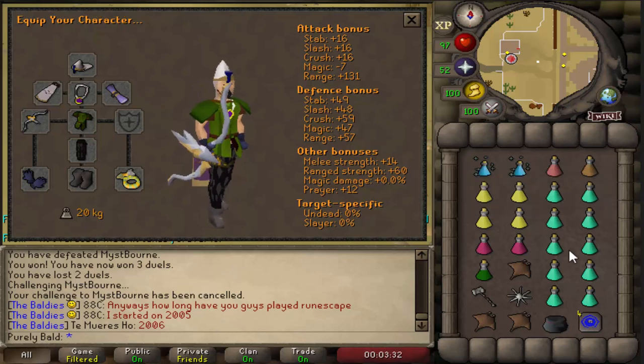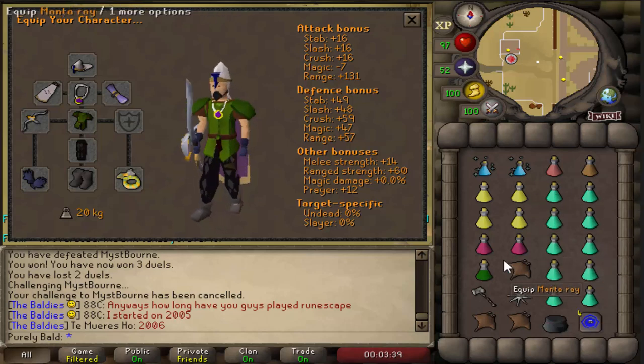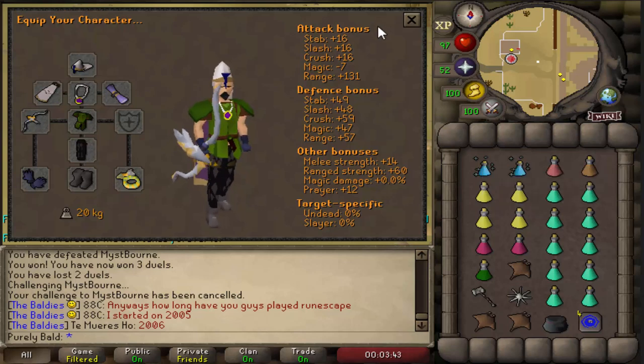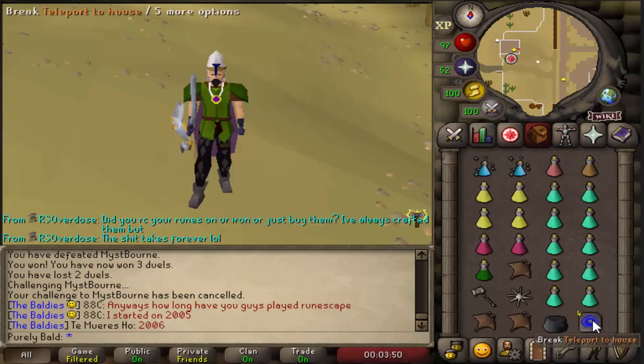For inventory, I have two divine ranging potions, four brews, three manta rays, a karambwan, and a lot of prayer potions. I'll be doing this in the 1750 total level worlds. I also brought a sanfew serum so if I get poisoned I can drink that and it restores my prayer as well, plus a stamina pot.